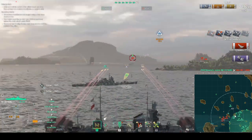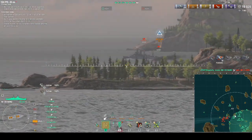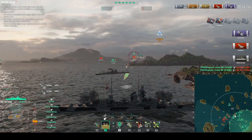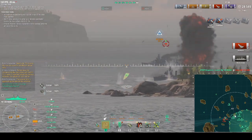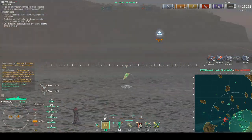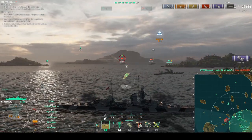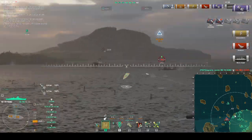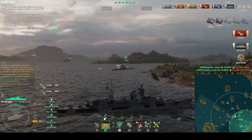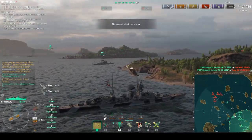He does pick up the Aoba — kudos to that. We've destroyed an enemy cruiser. AP into the side picks up the Kuma, and he should still be able to citadel the Furutaka real easily. He switches back to Yubari, picks up that kill. He should pick up the Furutaka — yep, picks it up. And picks up Natural Selection 2.